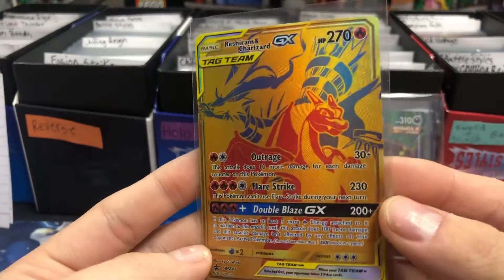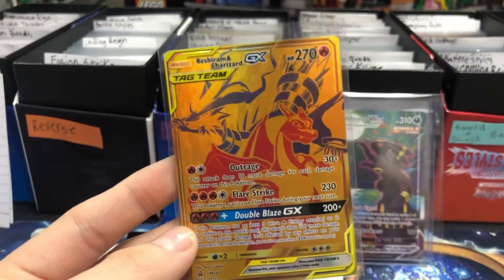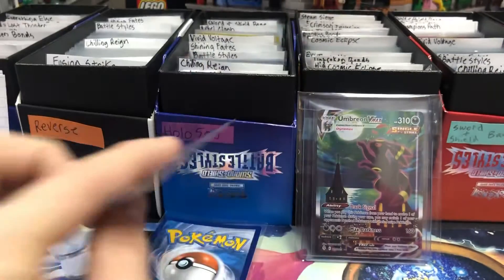Butterfree Reverse from Fusion Strike — $1.30. And the amazing Reshiram and Charizard GX Gold Tag Team card from the collection box that just recently came out — sold that for $31.